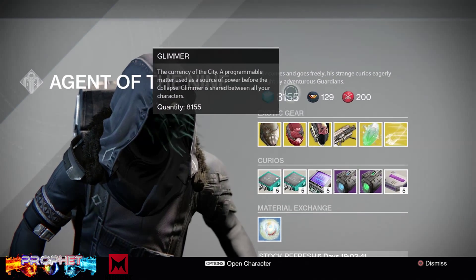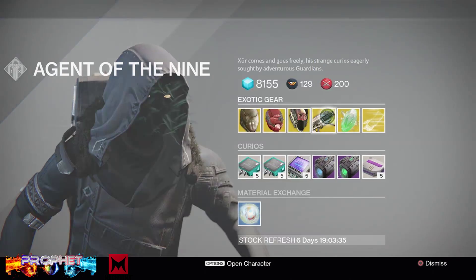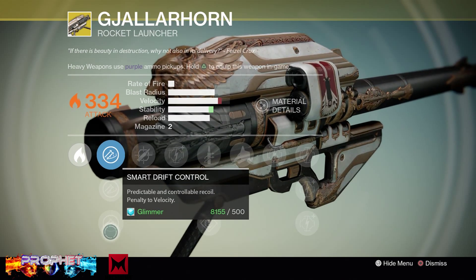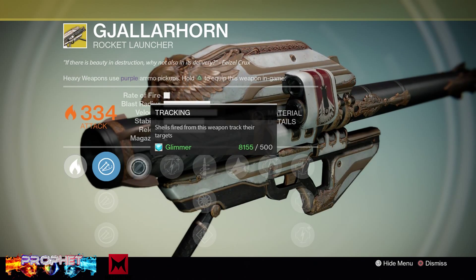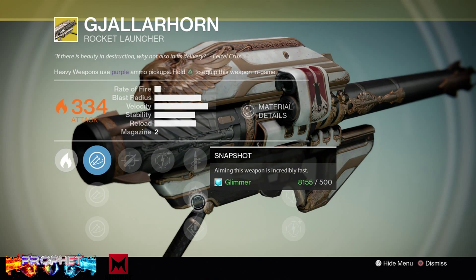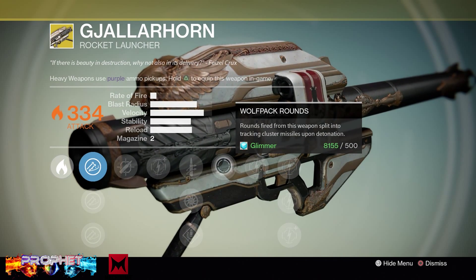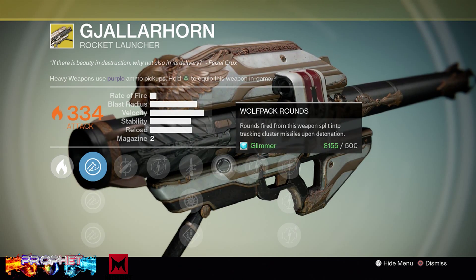There it is guys — the mighty Gjallarhorn! He finally has it since week two. It has 33/34 attack right off the bat, solar damage, soft launch, smart drift control, and tracking, which is awesome for the rockets. Tracking is the best upgrade. It also has quick draw, snapshot, and speed reload, but I tend to use the quick draw — it just makes it easier.